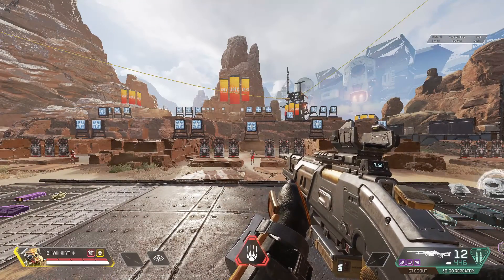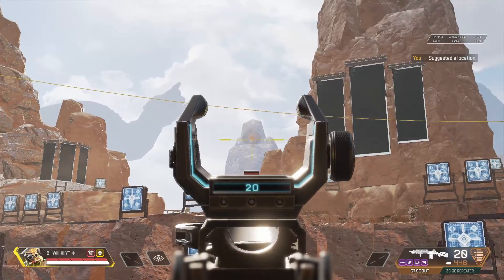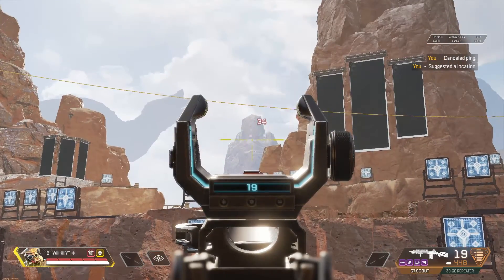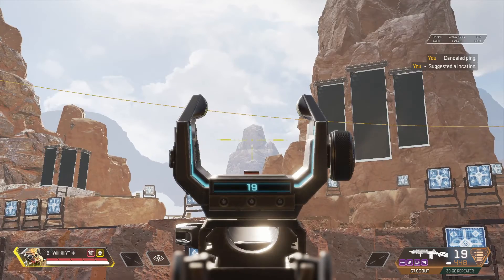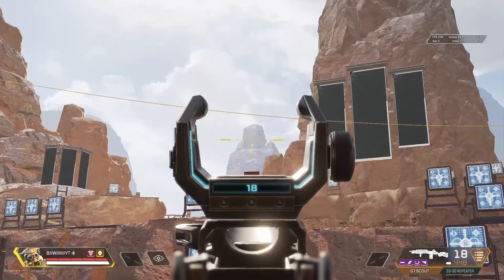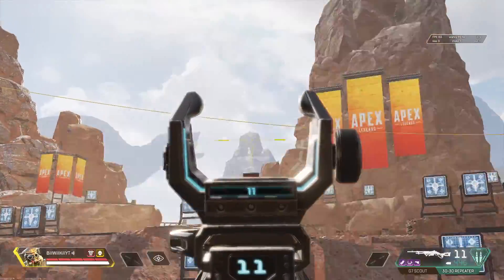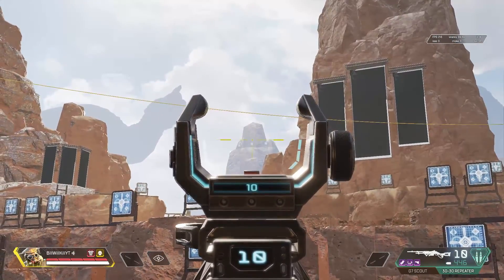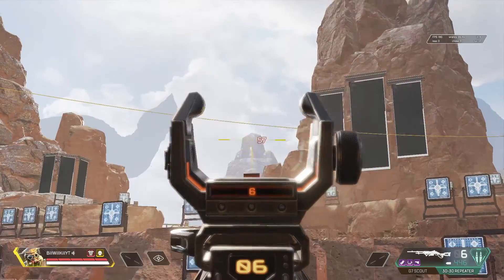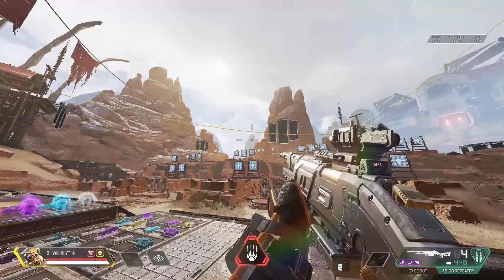So what we're seeing is the G7 is slightly faster in terms of time to kill. But let's take a look now at the effective ranges of each weapon. We're looking at a 360-meter target on the G7 — that's an easy shot. You don't have to lead that far, and the bullet travels fast enough to reach the target in an adequate amount of time. Now let's look at the 30-30's effective range. There's more bullet drop, but as you can see, the shot actually reaches a lot faster.